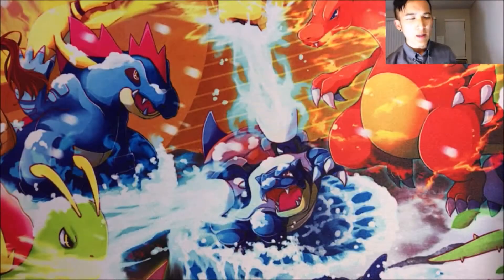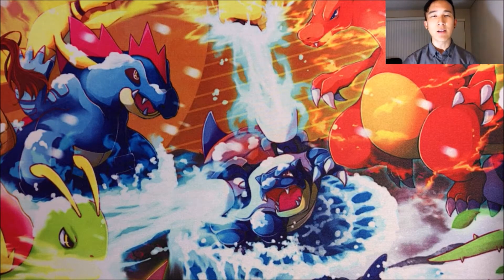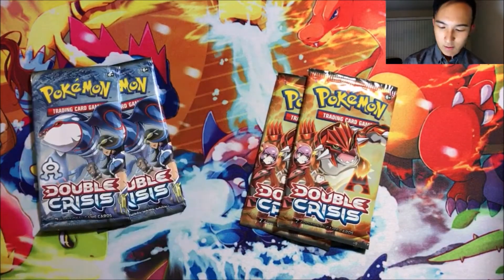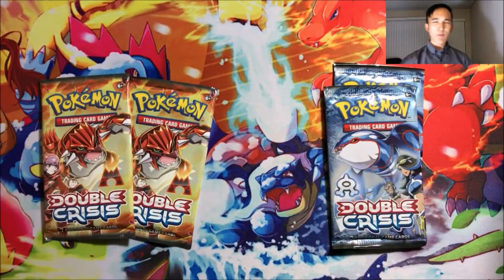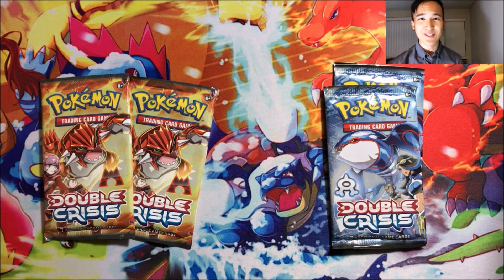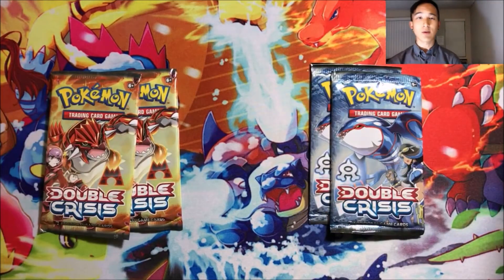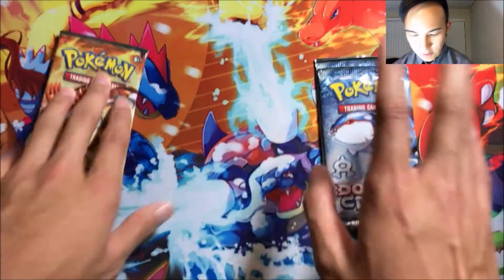Hey guys, welcome to another episode of Versus, or What's Better. Today, as you can tell by the title and thumbnail, we're comparing Double Crisis packs — Team Aqua or Team Magma — comparing both to each other. Let me know before we get into this: predict which side is better, and feel free to comment below which side you think will do better. Also, let us know if you're Team Aqua or Team Magma regardless of the pull. Let's get right into this!